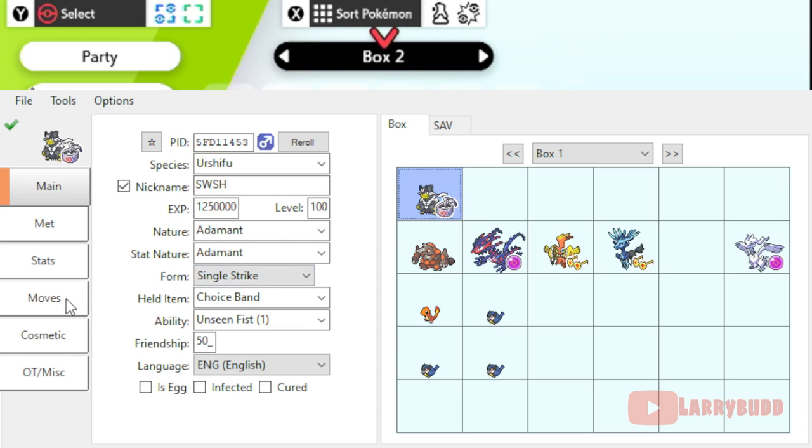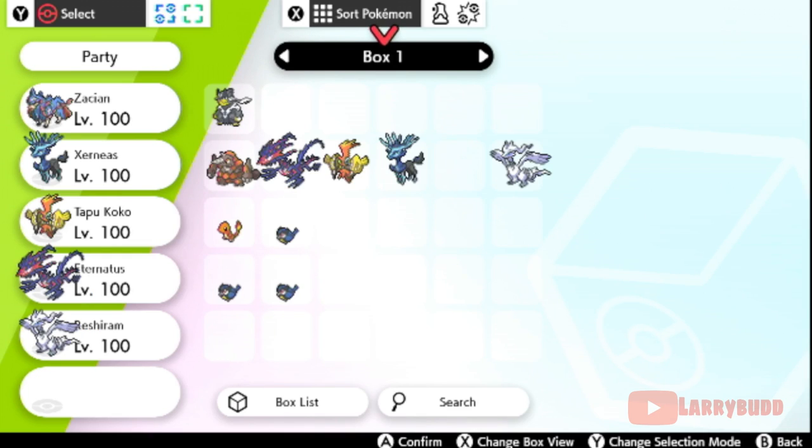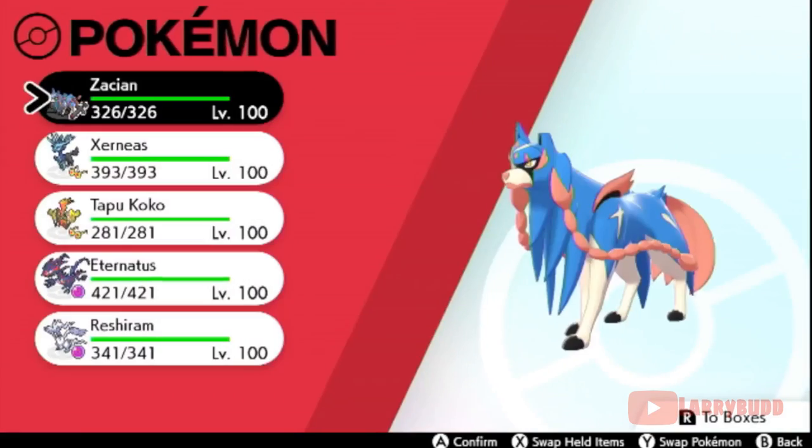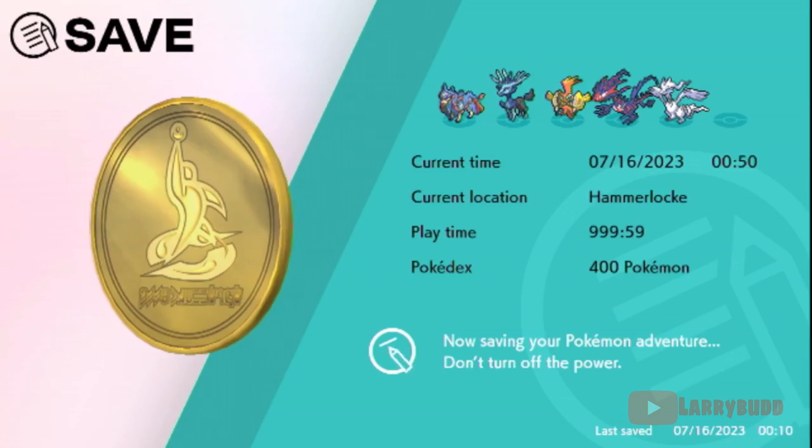Going to the OT tab in PKX, you can see the home tracker shows all zeros — zero zero zero — which basically shows that this Pokemon does not have a home tracker at the moment. Now the Urshifu is in my game, so let's save and then go over to Pokemon Home.